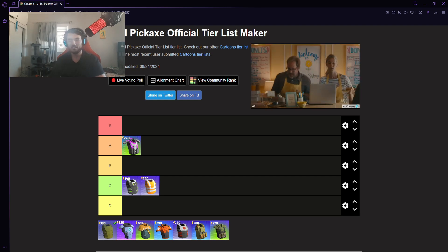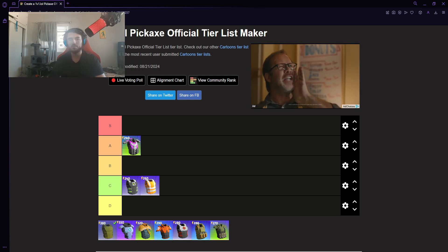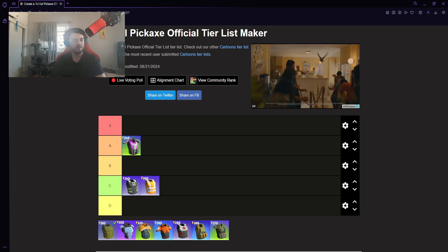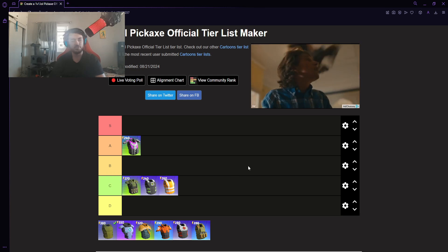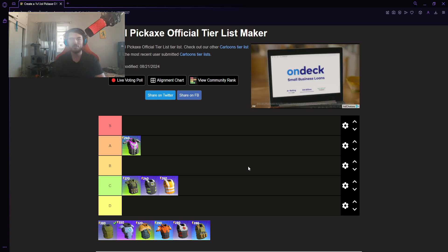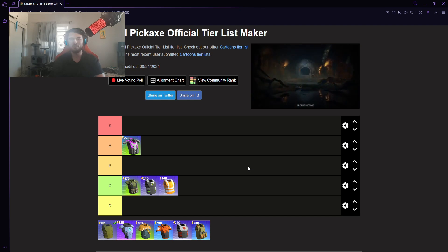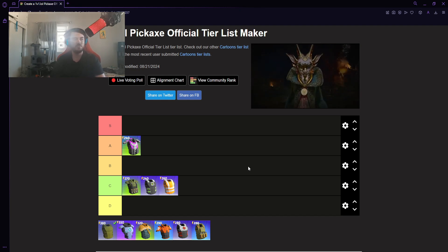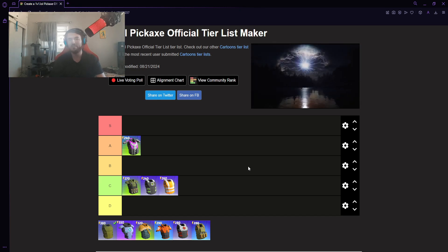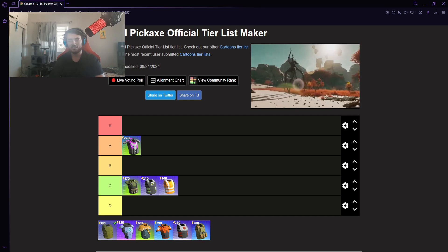Now we're going to be talking about the Marksman armor. This one gives you a 25% reload speed for sniper type weapons. I think we have ourselves another C tier here — high C tier for sure. It's really only useful for the sniper, obviously. Snipers do take a bit to reload, but it's not something you'd use over some of these other armors. If there was no AR or SMG armor, it would probably rank a lot higher. Not everyone runs snipers in general, even in competitive — they usually run SMGs in their third slot.